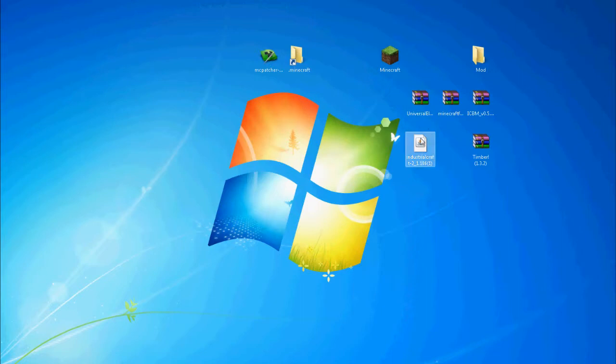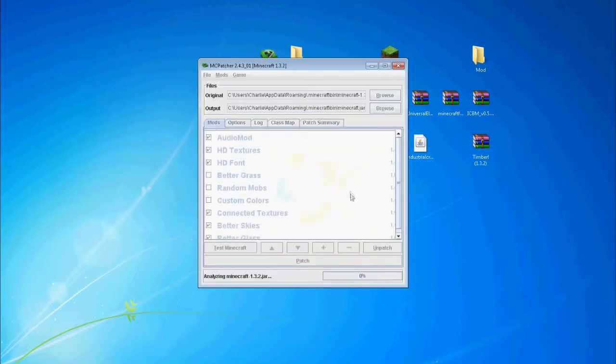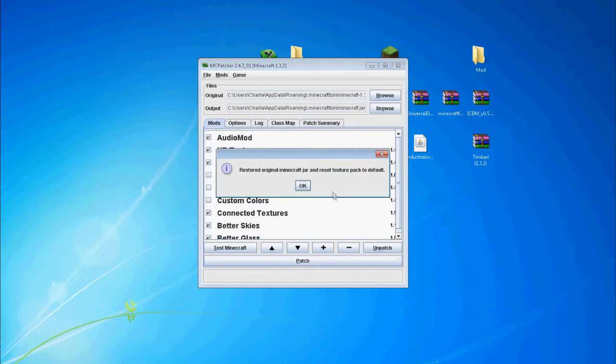I will also add to the description the .jar file for Industrial Craft and the Minecraft Universal. I'm going to use mcpatcher to get a new .jar.